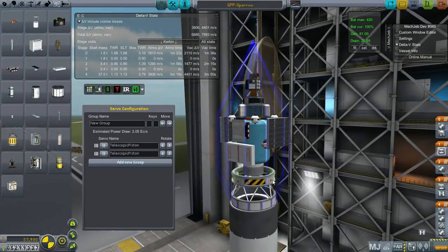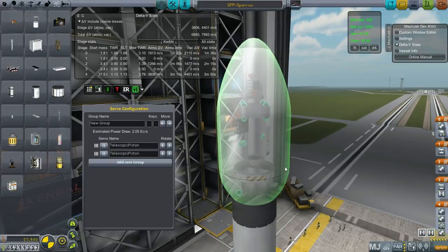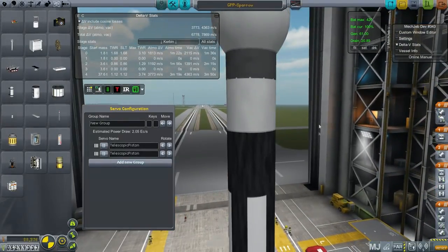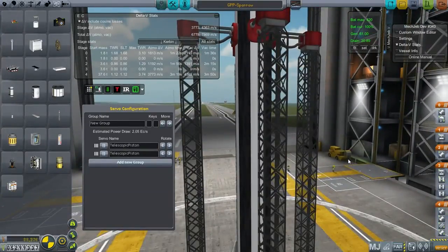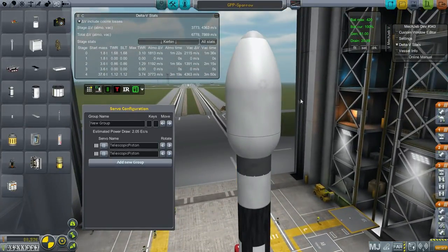We'll have it do scans of Kerbin first before transferring it out — we'll probably want it in a somewhat inclined orbit around Kerbin. We might even transfer it to the moon first. We already have a polar satellite around the moon though. Minmus is the one we don't have anything around. We could use it for multiple things because it costs so much. In general, this is what I'm going to put into EVE orbit in that tighter orbit — not the loose one. The telescopic pistons ensure that the solar panels don't bang into the instruments. Let's save and launch it right now, keep it in Kerbin orbit, and transfer it when the appropriate transfer window for EVE arrives.